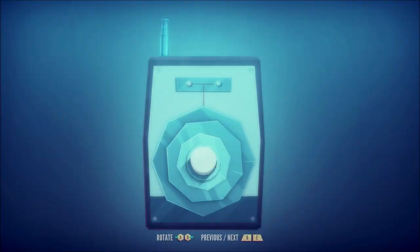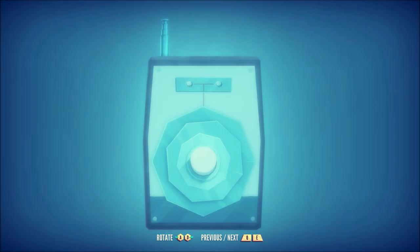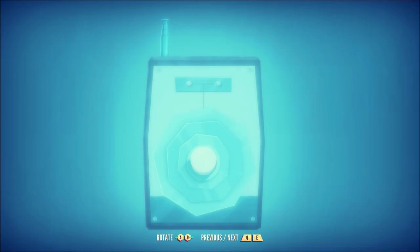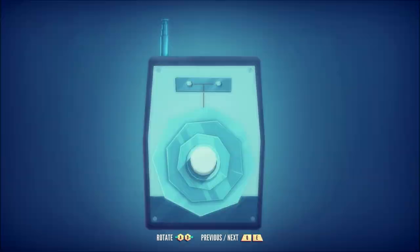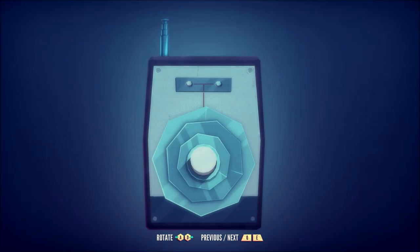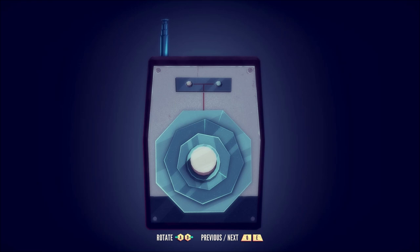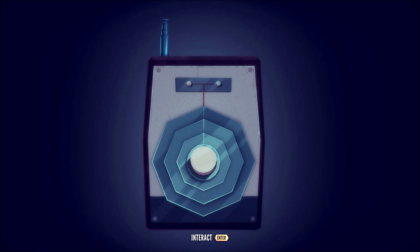So rotate with A and D, and then use Q and E to move around. I think with this puzzle, what you want to do is use the outside in. So, middle ring first, outer ring next, and then the inmost ring last. That's how you solve the puzzle. That was a pretty nice puzzle. I like it.